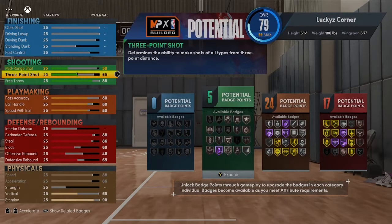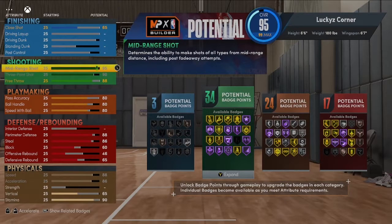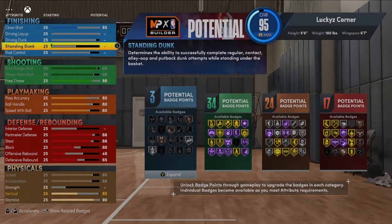The three-pointer is where it gets kind of shaky, because Reggie's three-pointer in real life would be a lot higher. But for the 6'6" build with the 6'7" wingspan, 90 is the highest we can get, and I feel like the 90 will still represent Reggie in this game — especially because shooting is so easy. We will max out his mid-range, and that's going to give us 34 shooting badges.